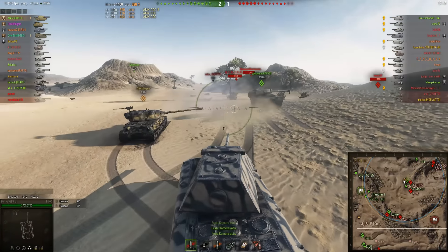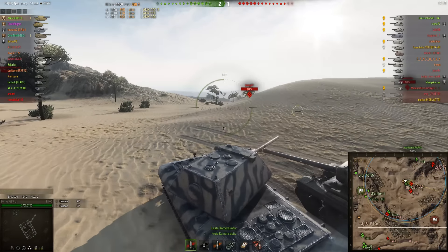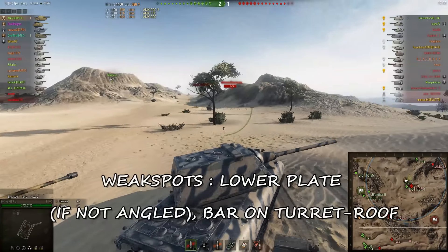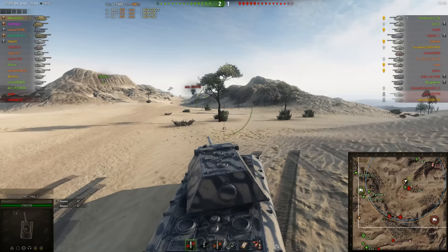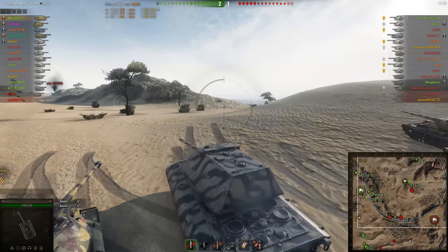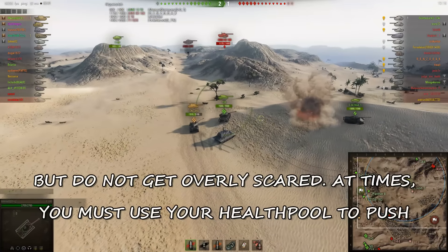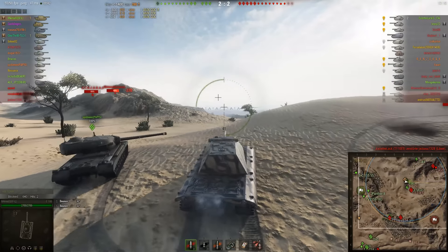We just bounced a shot from the T-125, and that brings me onto what the E100 is known for — very good armor all around, nearly. Usually that makes it a prime target for artillery, because while it's not the slowest tank, it's also not the fastest. Artillery sees it as a big snack — a big 2700 HP snack which they can slowly chew up, like a dog chewing on a bone.